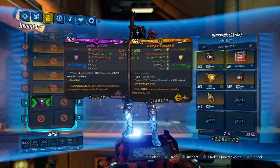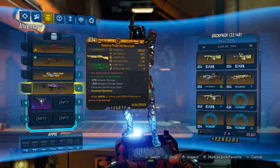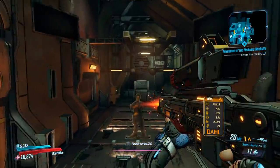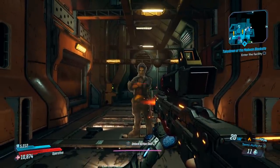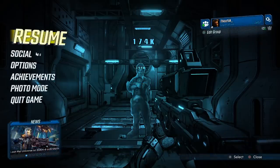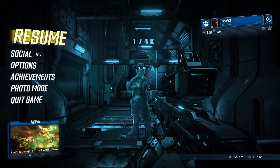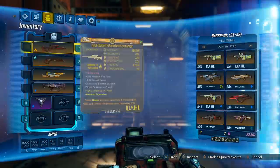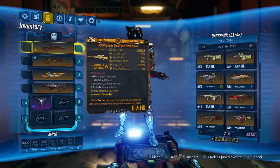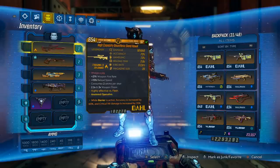Basically, legendary amp shields do not work correctly with multi-pellet weapons. So I have a Sandhawk right here, and we have the one-shotter on. We're just going to shoot the dummy with and without the amp. So we have 349k and 174k. As you can tell, this is actually doubling the damage. Our amp shield gives us 100% bonus amp, so it should literally double the damage, right?